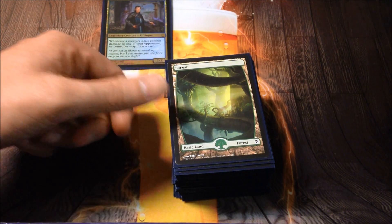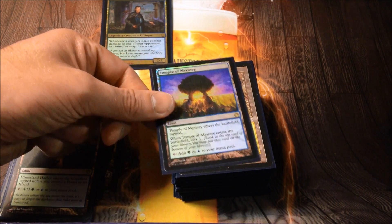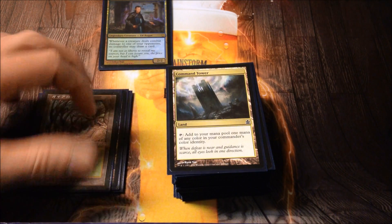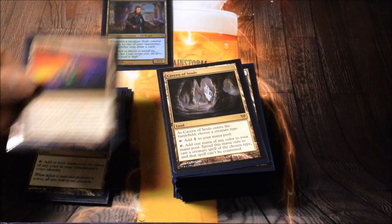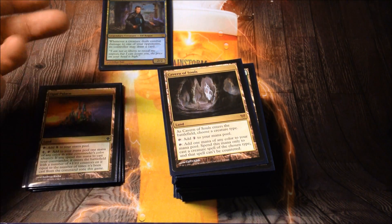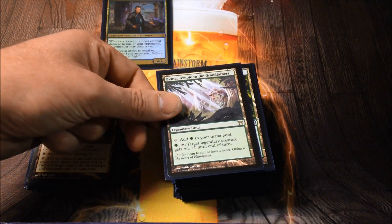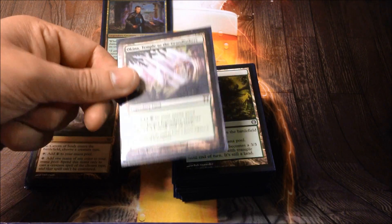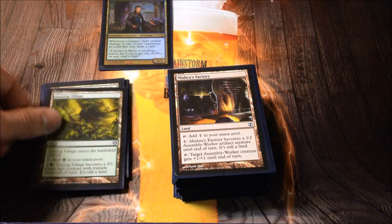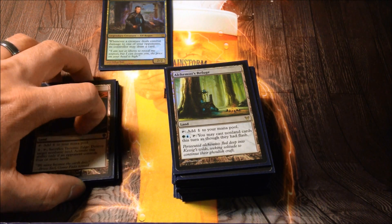Starting with the commander: Edric. For lands, 12 Forests and 5 Islands as the basics. Dual-tapping lands include Breeding Pool and Hinterland Harbor. Temporal Mastery is in the deck as well. Gaea's Cradle is here — usually taps for a lot. Command Tower for fixing, same with Opal Palace. Cavern of Souls names Beast more often than not, because if they want to counter an elf it's usually fine, but if I ever want to get Craterhoof through, this does it. Okina, Temple to the Grandfathers — with more than one legendary creature, probably eight, it sometimes saves from removal or gives a little extra damage as a combat trick. Treetop Village as a man-land.